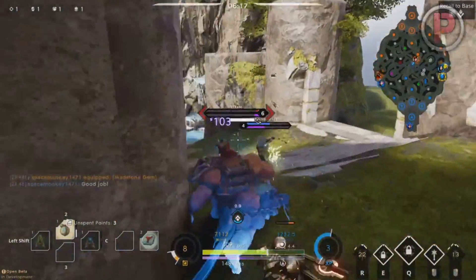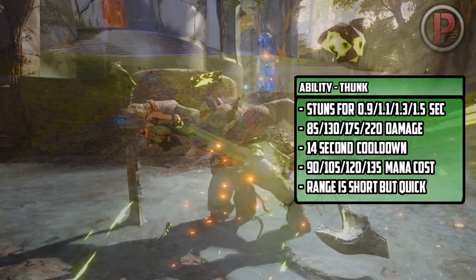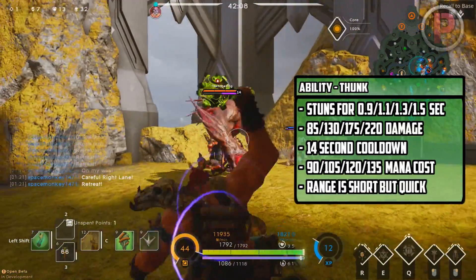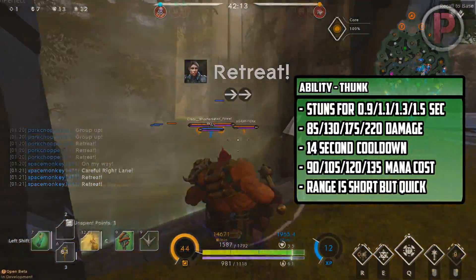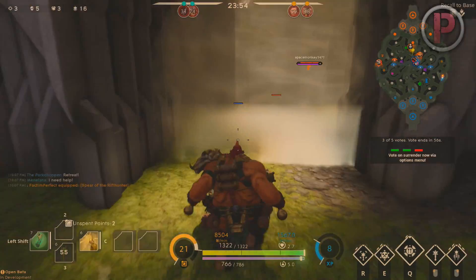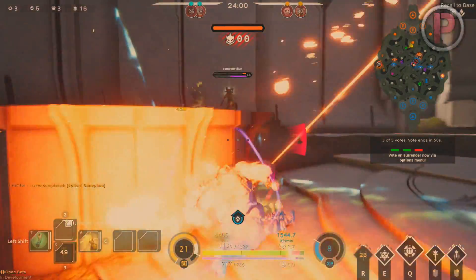Let's jump into his abilities before we get into the meat of the video. First up is Thunk. Thunk is where Narbash uses one of his mace drumsticks and throws it at an opponent, stunning them for a set duration of time. The stun duration is lower compared to Dekka's stun and doesn't bounce like Dekka's, so it doesn't travel as many units, but has a very quick snappy animation which can hit an opponent very quickly, and at level 4 does some decent damage. With any stun in the game, it can be used to trap high priority targets like carries for your team to shred them, or to stun enemy heroes out of their ultimate like Gideon's Black Hole.